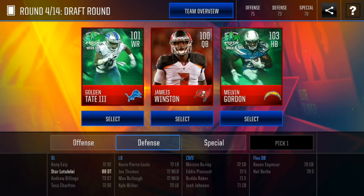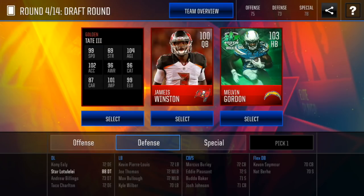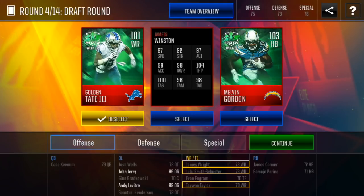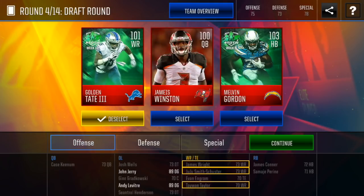We're into the elites already — round four. We got a one-on-one wide receiver, a 100 quarterback, or one of three Melvin Gordon. You can never really have enough wide receivers. I think having that golden tape will guarantee us at least one wide receiver position. Hopefully we get some better quarterbacks and halfbacks along the way — those are my two main positions.